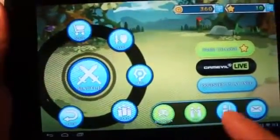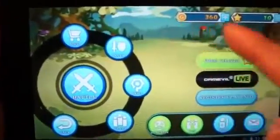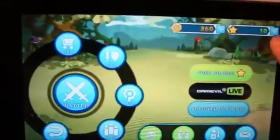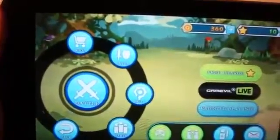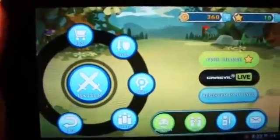Down here in green we have Dungeons, PvP, Hire Help, and Mail. We also have Gold and Stars up top. Gold you can purchase with real-world money, and you can also purchase Stars. Both are currencies you'll use to upgrade gear, and you can upgrade a particular piece of gear using a talent point.